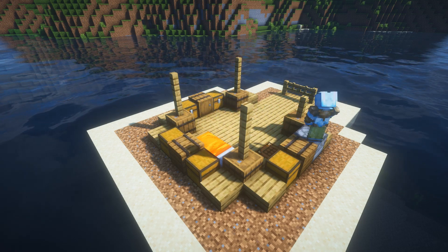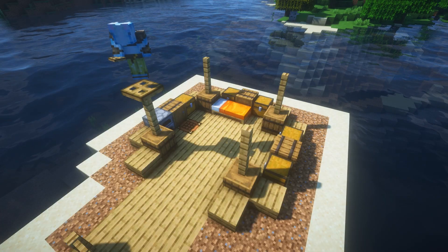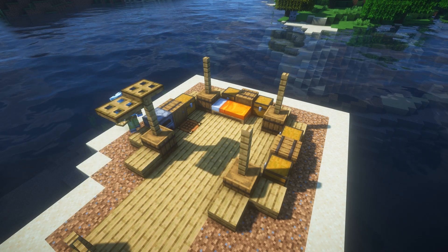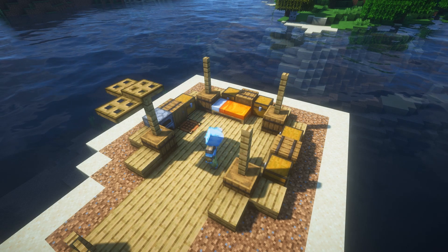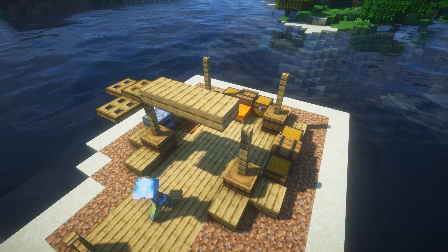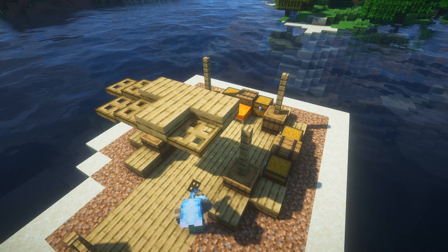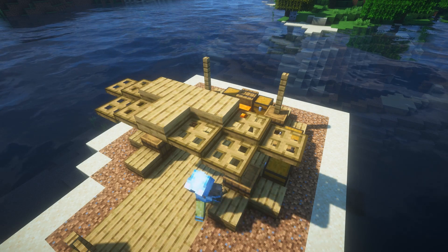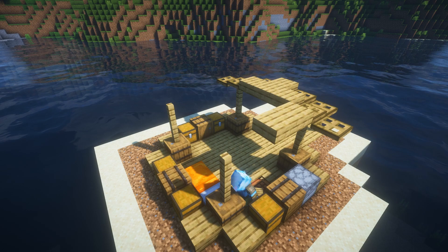For the last one place a trapdoor on top so you have a starting point for the roof. Place a trapdoor in front, one on the left, and then use slabs to connect over to the other side. One in the center, and trapdoor left and right. Now place the trapdoor against the fence and one on top by placing it against the slab. Three slabs to connect over.